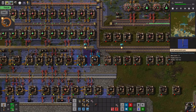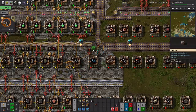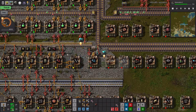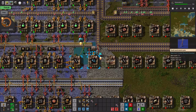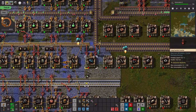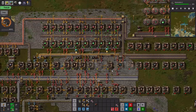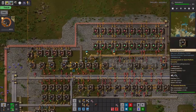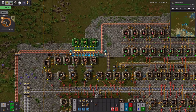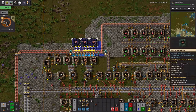I still kind of want everything to be on that side, so I'm thinking about that. Let's just do it like this. You need iron plates as well, so we'll just do this. Let's build some green circuits — we're going to do the standard Factorio green circuits build. Yeah, that seems good.